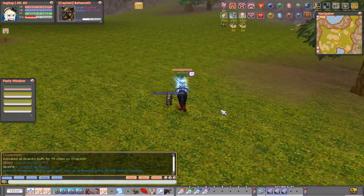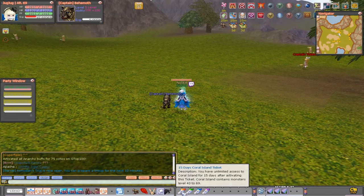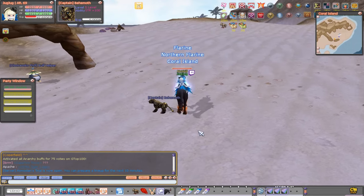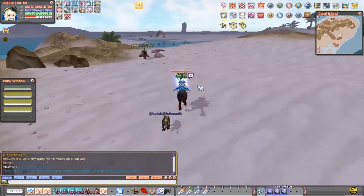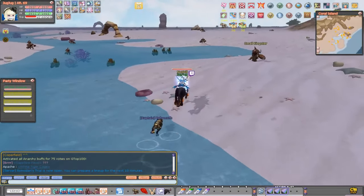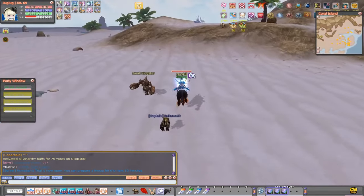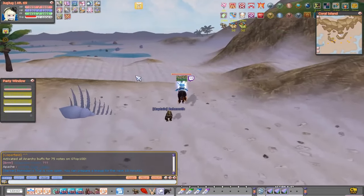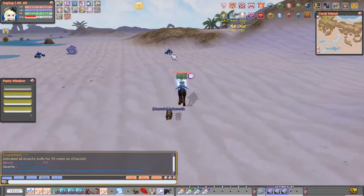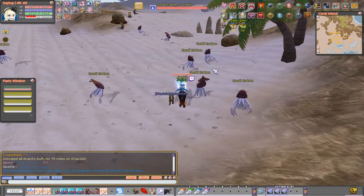At level 30 you should have a Coral Island ticket in your inventory. As soon as you reach level 30 and you're in Coral Islands, go down this route and kill Kingsters until you reach around level 38. After that, head a little further down — you also get a mount at level 5 to move faster — then go to the small Kraken and level there until you're level 45.